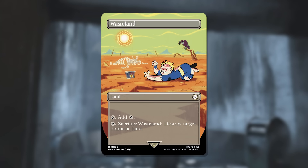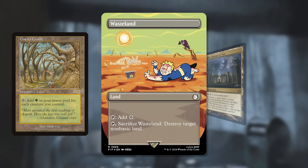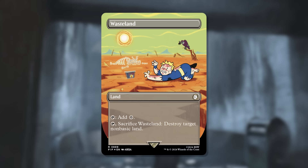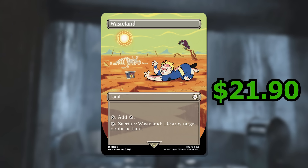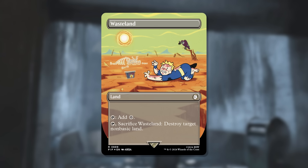Number 2 is Wasteland — a land that taps for colorless, or you can tap and sacrifice it to destroy target non-basic land. This is a very important card; if destroying lands wasn't considered taboo, it should be in almost every Commander deck, letting you get rid of problematic lands like Gaea's Cradle without using up other slots. It's seen reprints in Tales of Middle-Earth and Secret Lairs, but it's still going for $21.90 in non-foil, $24.79 in foil, and $40.33 in Surge Foil.